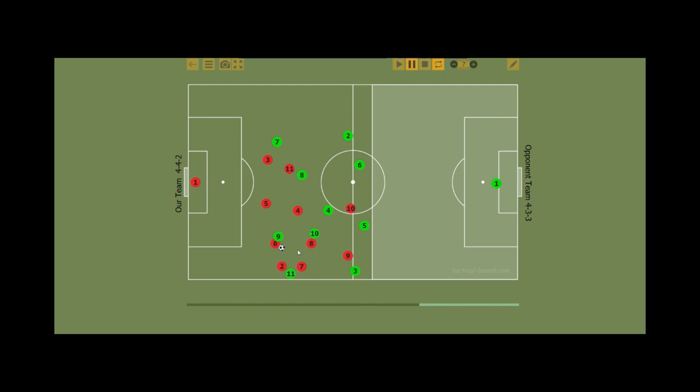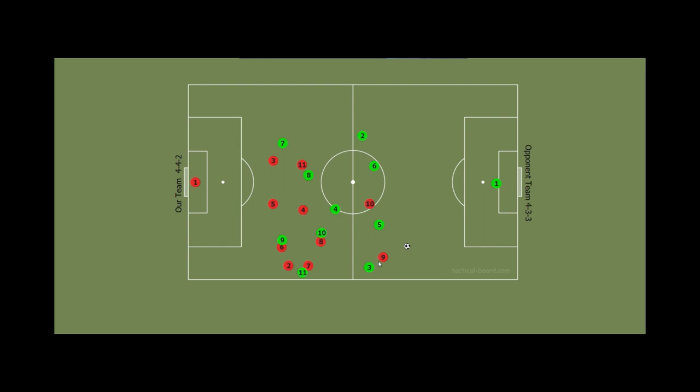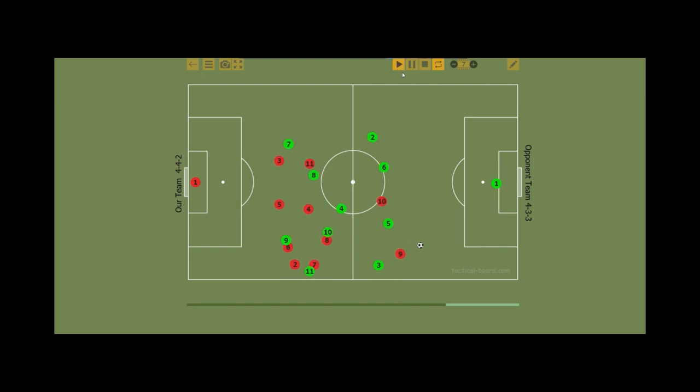Number six gets the ball straight away. Number nine would start making a run in behind — this is something we've practised. It's not just going to happen randomly; we know this is what the aim of the game is. We want to invite pressure onto us, we can deal with that pressure, and then defenders — when they win the ball back, they're not just hoofing it, they're putting it into good areas. The strikers make their run, ten is switched on, and he could run in and shoot or pass it across — which he does — and scores.